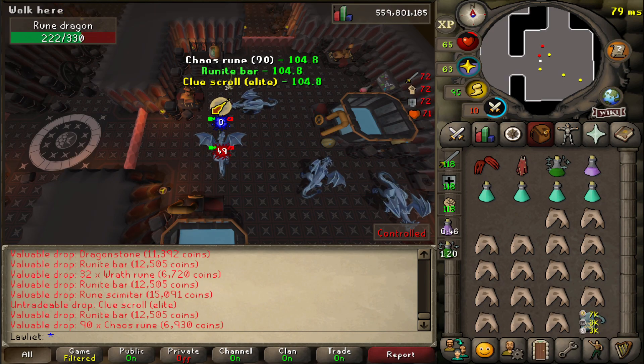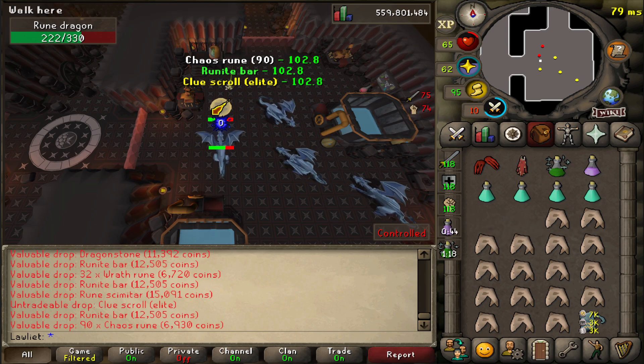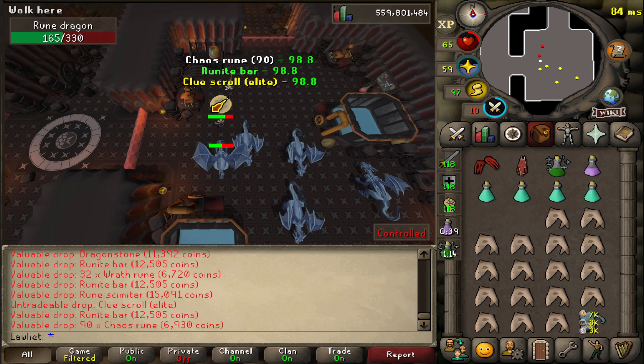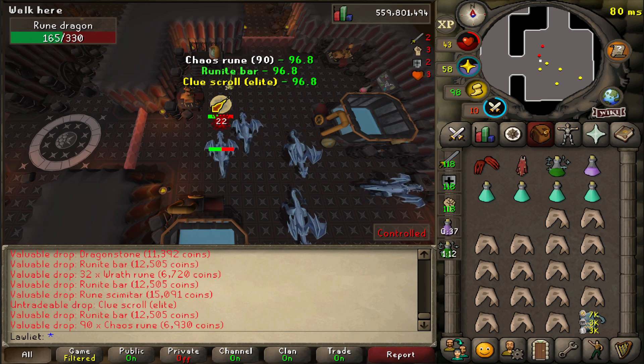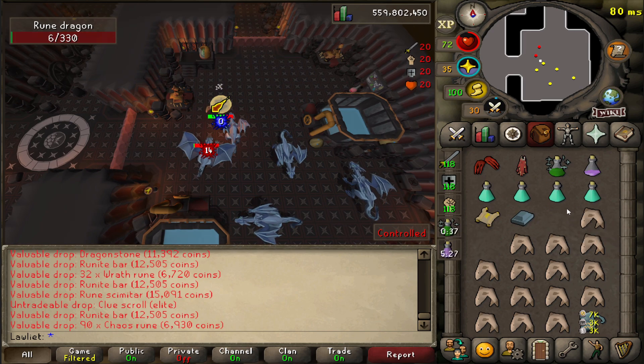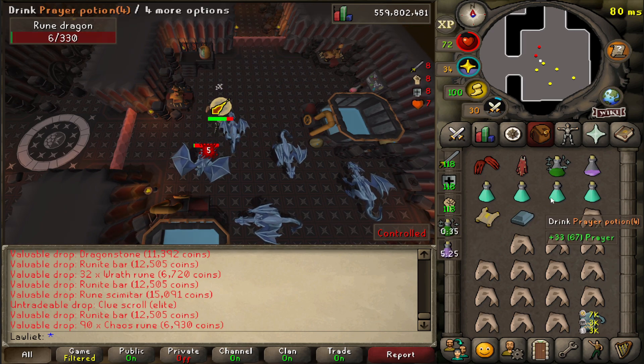It's been a while since I've seen an elite clue scroll — I guess they heard me when I said I wasn't really a big fan of doing them all the time, because we're definitely over drop rate for them. Just like we're over drop rate for the dragon limbs — 3,700 kills and we've only received two of them.